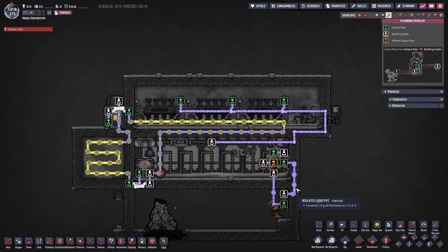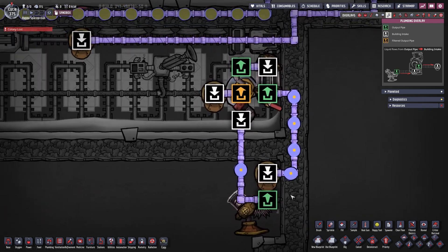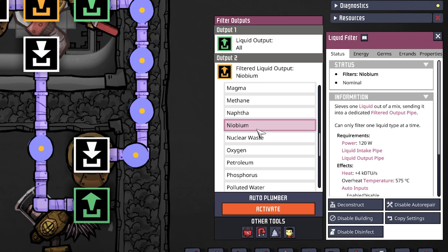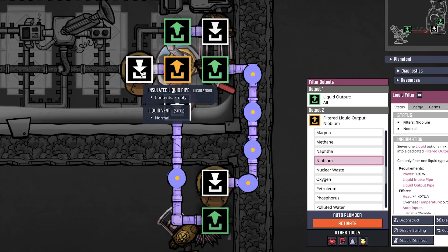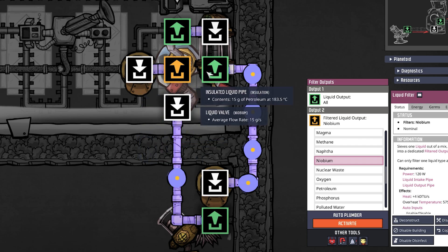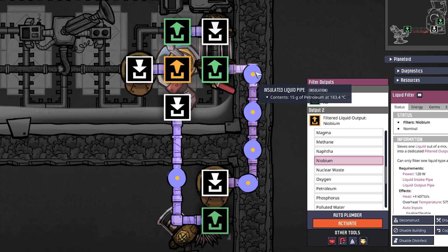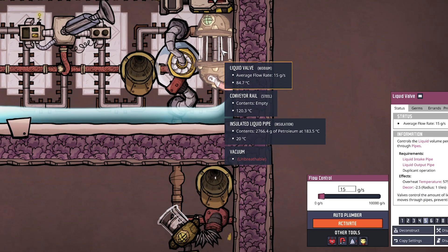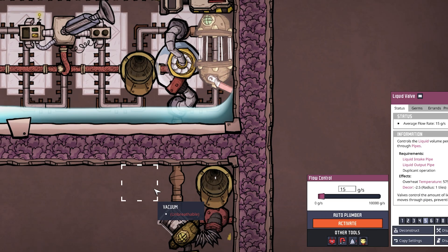Down here on the bottom it gets a little more interesting. We have a liquid filter and a liquid pump on the bottom. With our liquid pump we come up into the filter and we are filtering out Niobium — the Niobium goes to the left and we drop it down on the floor. Everything else, which is actually only petroleum, will go up to the top through a liquid valve and come back down. This liquid valve is set to 15 grams per second — we'll get to why in a second.